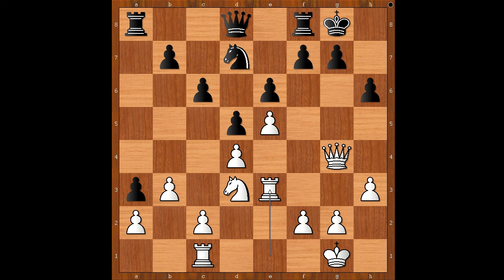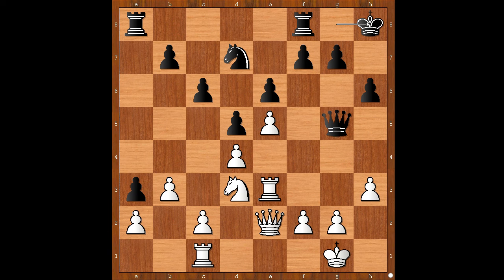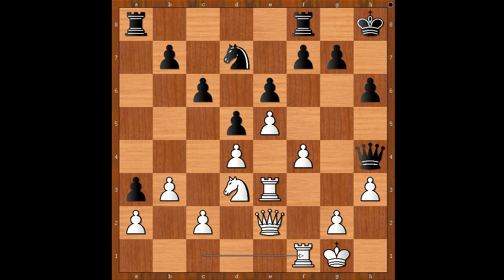Rosner decided to trade the queens. Trading queens would make the life of the black king much easier, so Niemann avoided the trade. Queen to e2, king to h8, f4, queen to h4, rook to f1, rook from a to c8. White to move. And in this position, Niemann played a very, very interesting move — g3, offering the pawn on h3 for free.